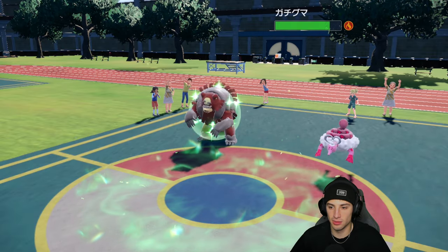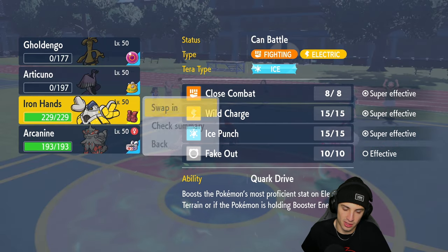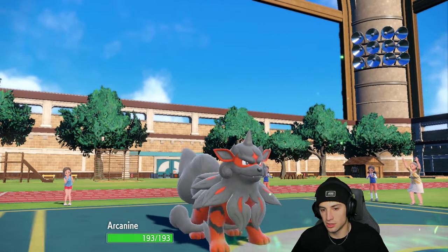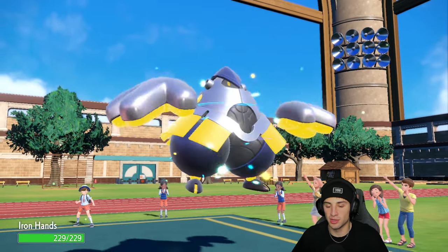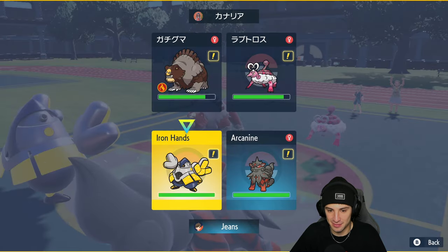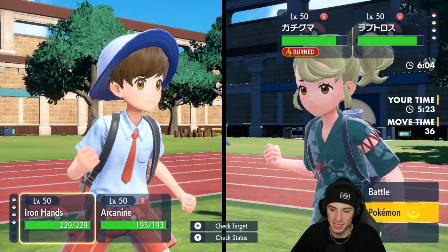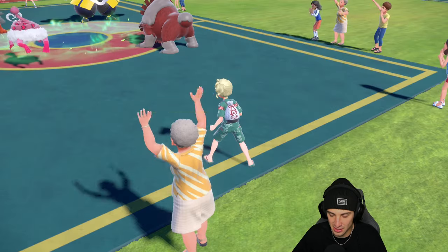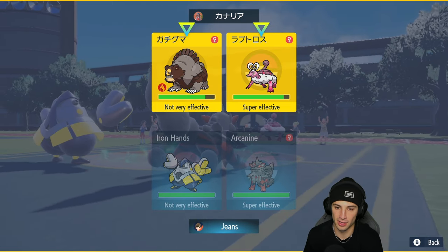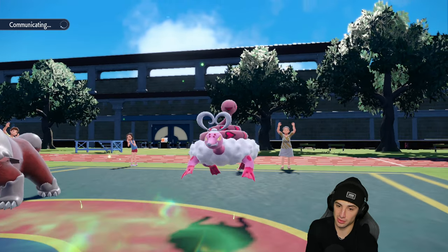With one turn left in Trick Room we bring out Iron Hands and Arcanine — good for us. I have Assault Vest and the biggest threat is Ursaluna, so I've got to Fake Out Ursaluna. The real problem is whether Iron Hands can outspeed Ursaluna outside of Trick Room. Let me check the speed — yes! We will outspeed him outside of Trick Room. I think from here I'll Fake Out and then Rock Slide, because if Ursaluna stays normal typing, we can handle it with Drain Punch.